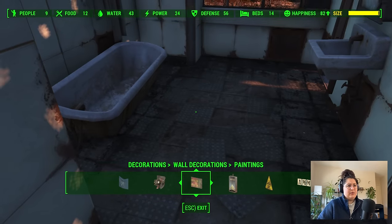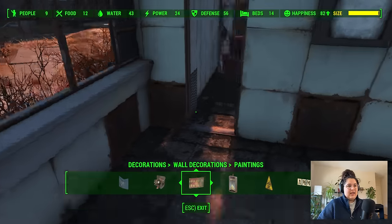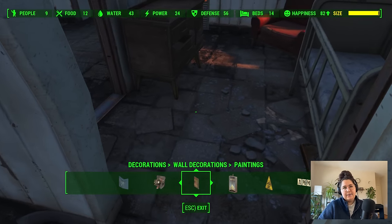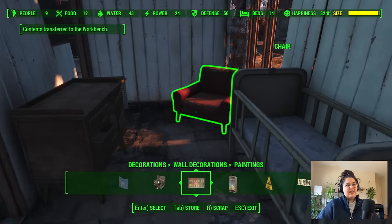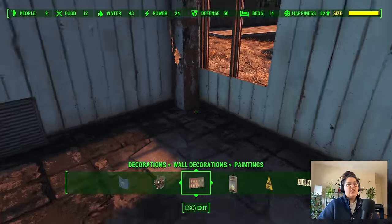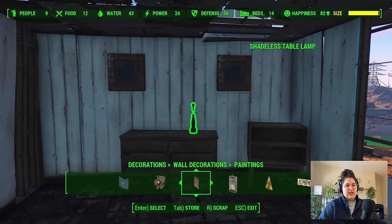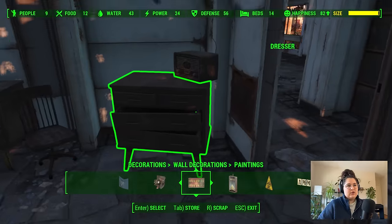I hate the idea of a rug in a bathroom. You can drop a bunch of like modded weapons and then once you scrap them it reduces — or it increases the build size, because the game thinks you're scrapping things that were previously there. I hate that because you're still going to glitch out the game. It's not actually increasing the size of the settlement, you're just glitching the game. And there are some glitches that I'm okay with, and then some that feel counter to what I'm trying to do, and that one is one of them.